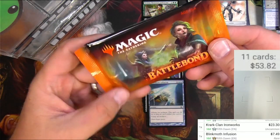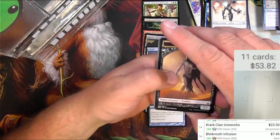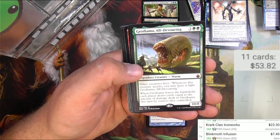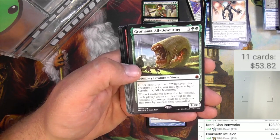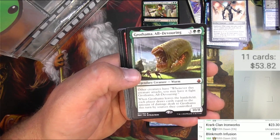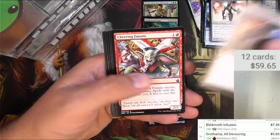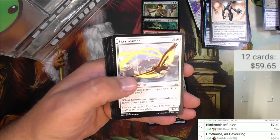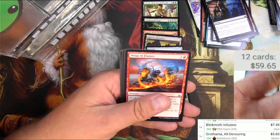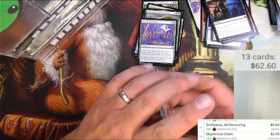Battle Bond. This one's got a side opener — it didn't work. We got Zombie, a Plains, and a Grothama, All-Devouring. Got a Mythic — three and two green, Legendary Worm, 10/8. Other creatures have: whenever this creature attacks, you may have it fight Grothama, All-Devouring. When Grothama leaves the battlefield, each player draws cards equal to the amount of damage dealt to Grothama this turn by sources they control. That was a fun card, I like it — it's five something. Assassin's Strike, Cheering Fanatic, and Bring Down. Skyshroud Claim is a good common, $2.95. Wrapping Flames, Totally Lost, Huddle Up, Peace Strider. All right, great pack.